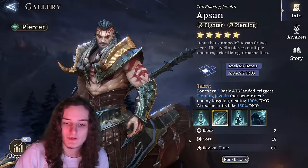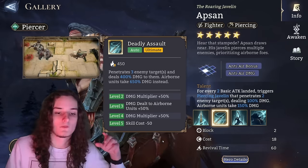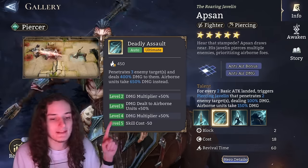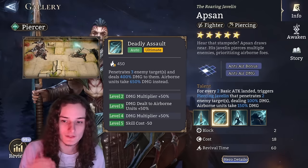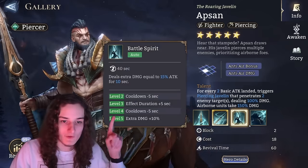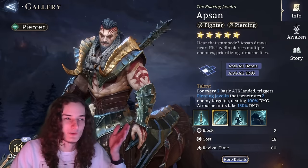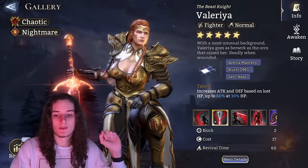Absent is another case of just upgrading with dust. If you're looking for anything particularly impressive, it's level 3 ultimate — which gives a 50% damage multiplier and 50% extra damage to airborne units. You can upgrade to level 3 or even level 4, but there's no real need to go to level 5. Even with an auto ultimate, reducing cost from 450 to 400 isn't necessary. His passive cooldown reduction and on-deployment skill aren't worthy of skill crystals. Only consider upgrading if you have him at A5 and want to play around.